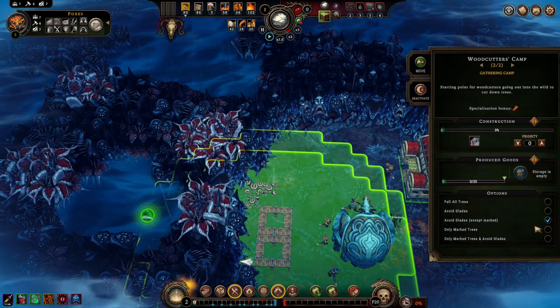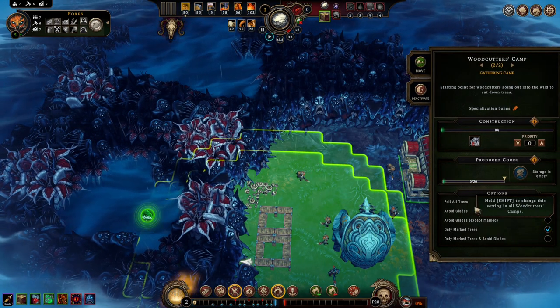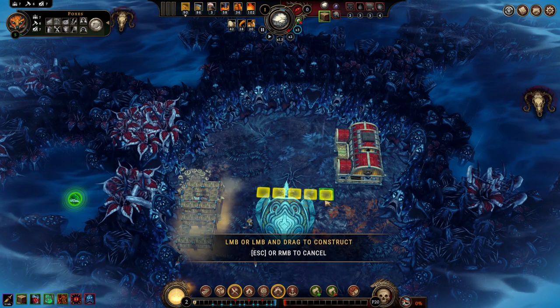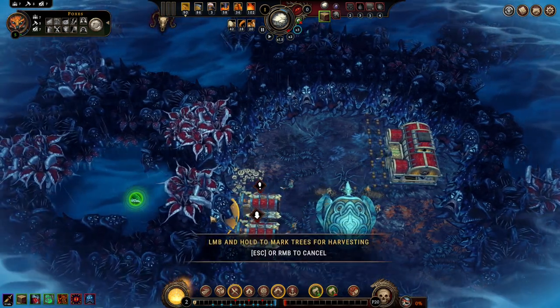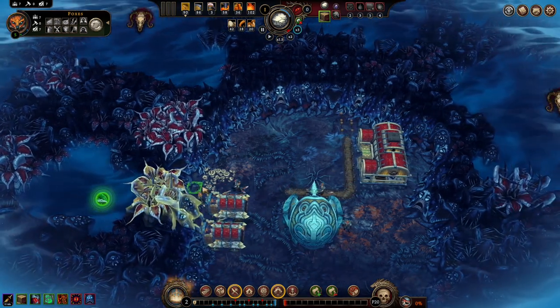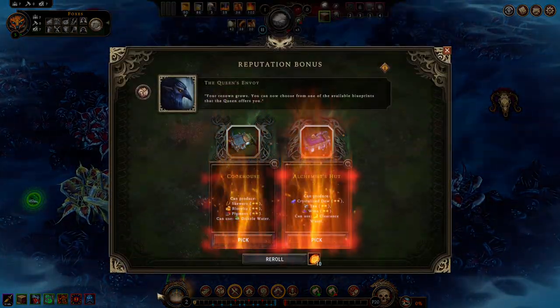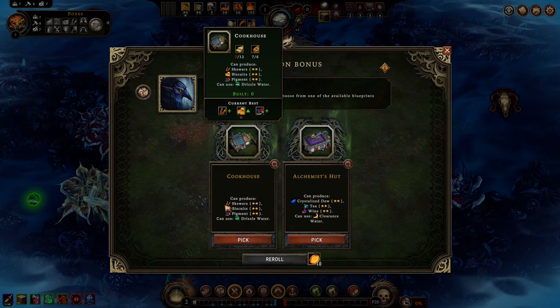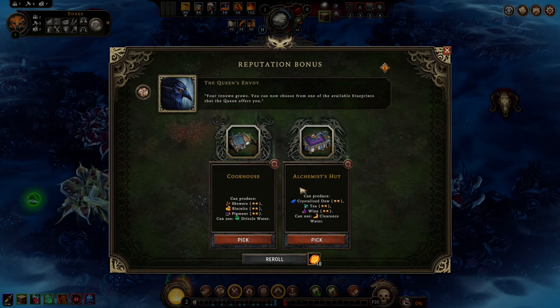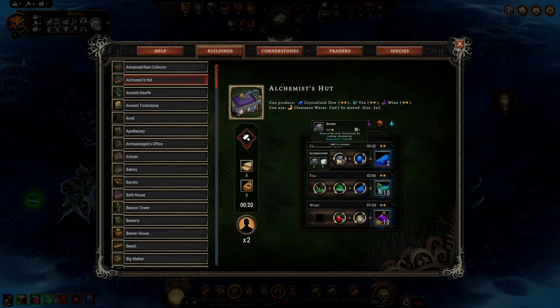I need to make sure that these are set to only marked trees. Chop them down — it's gonna take a while. We are not in any rush. I like biscuits if we find a way to make flour. Crystallized dew is really valuable actually. There's insects on this map, right? Yeah, there's insects, so we can do crystallized dew.